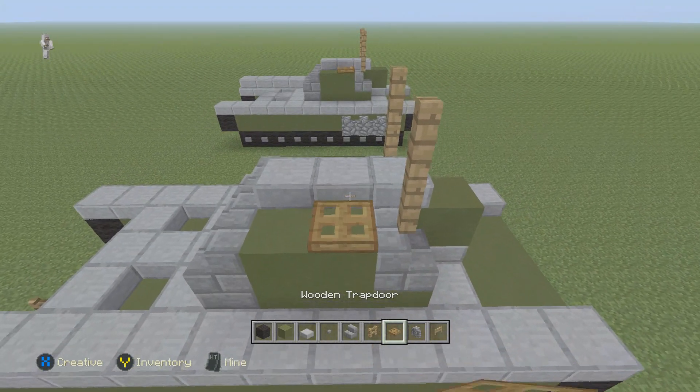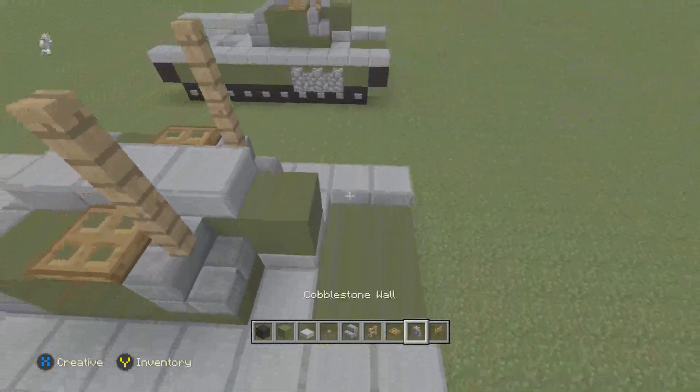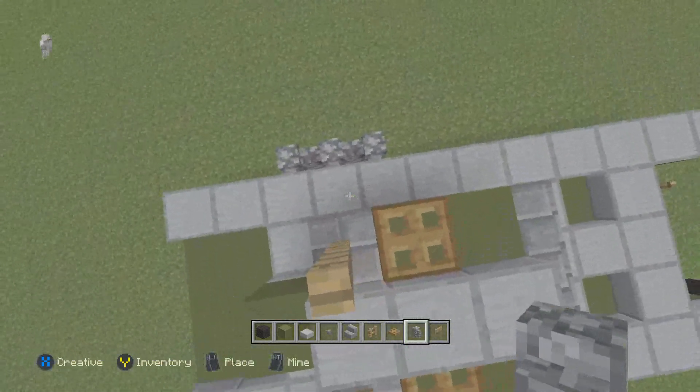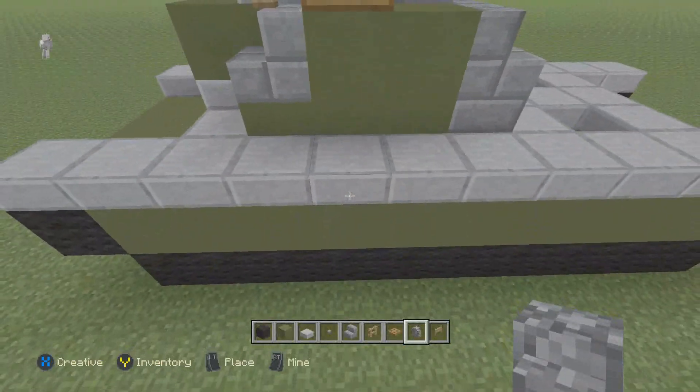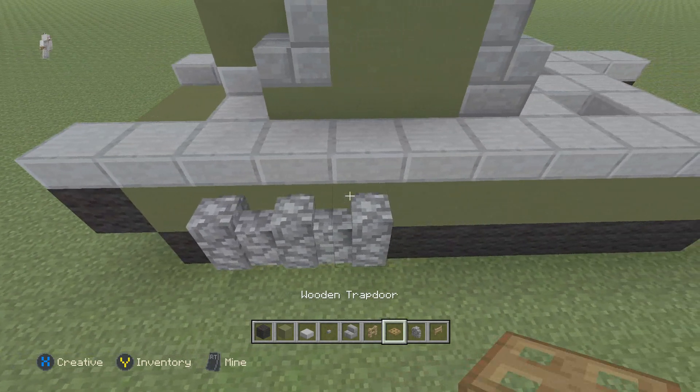Trap door here and here. Right here you can take cobblestone and place three of them, like so, right there. You can also place a wooden trap door on top if you want to, but I'm not going to do that.